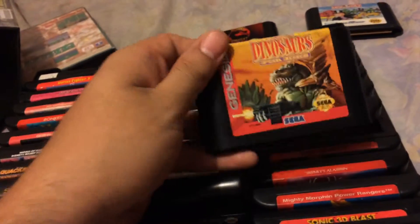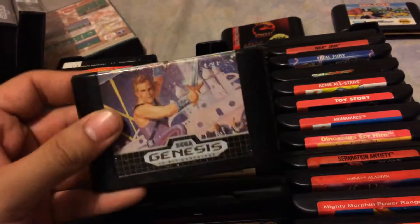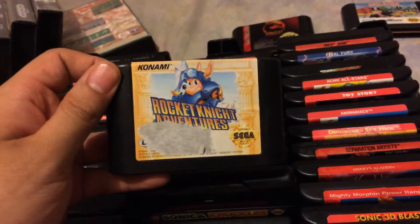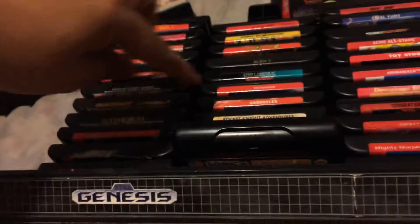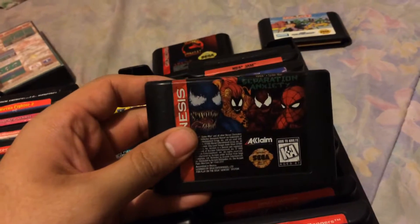Next, I believe I also got this year: Dinosaurs for Hire. Also, I think I got this this year: Strider Genesis. Next: Rockin' Knight Adventures. Classic, Super Insta Classic, Super Insta Classic. Next classic: Spider-Man and Venom — Separation Anxiety.